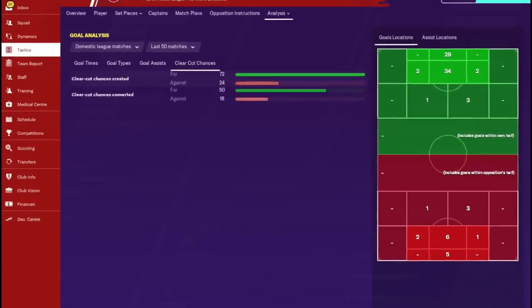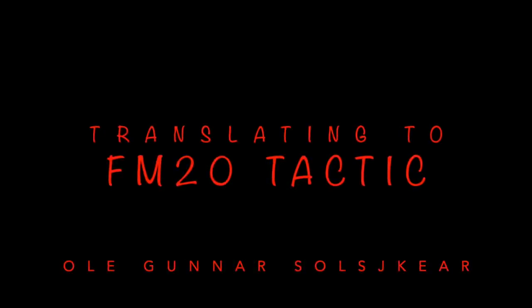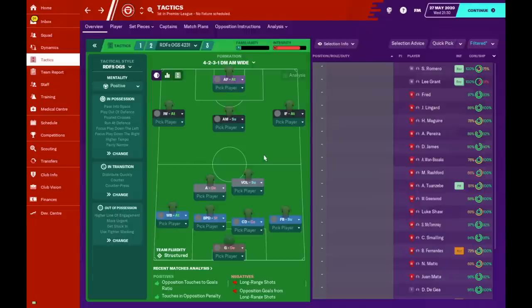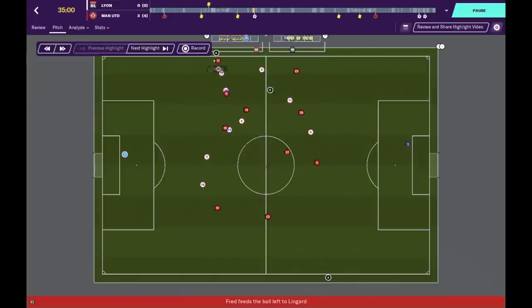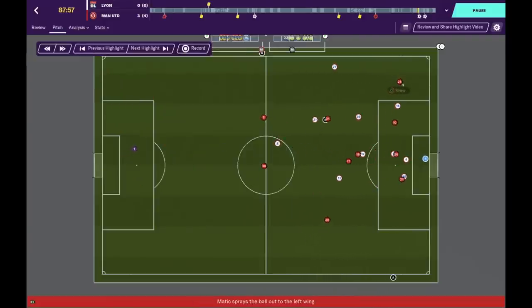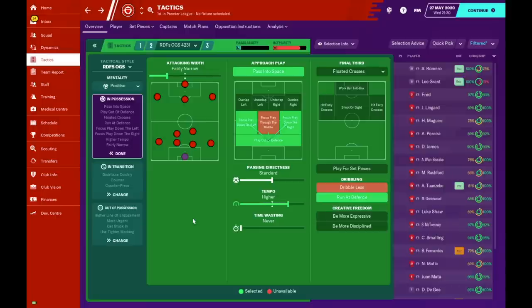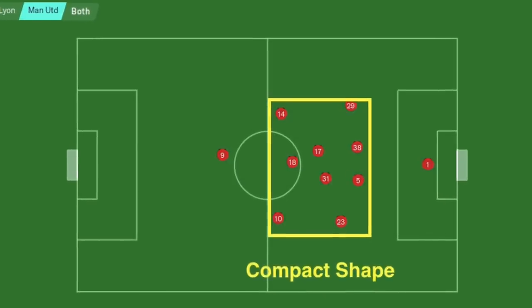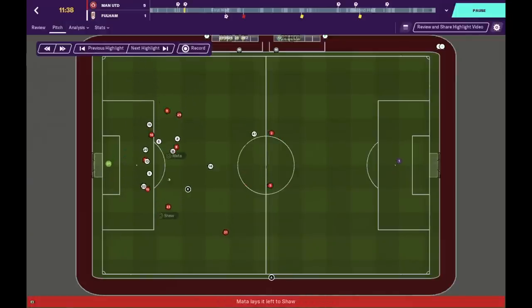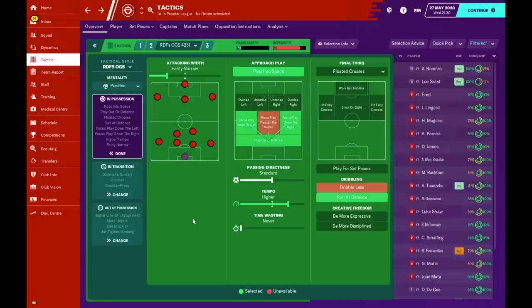Translating that into Football Manager 20 — with the 4-2-3-1 the mentality is positive. They need to stamp their authority on games as they will be the stronger team most of the time. For attacking width we've gone with fairly narrow, because Man United are a little compact out of possession — being compact makes transitions into counter attacks easier and makes it more difficult to be broken down.